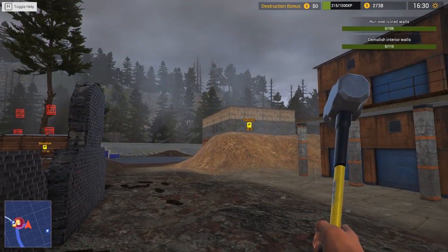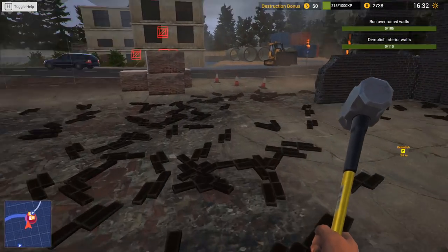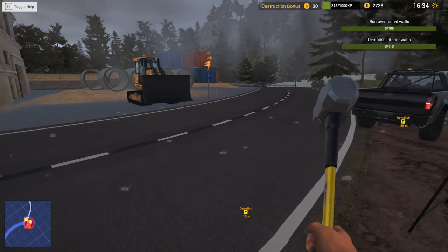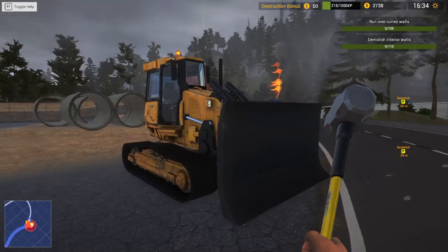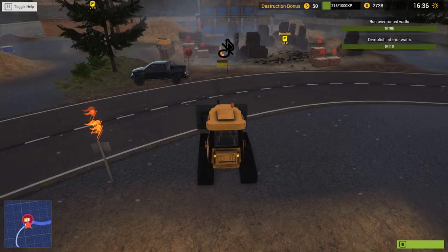Let's have a look first of all. We've got to demolish - run over ruined walls - and demolish interior walls. We don't want to destroy any of that. Anything dangerous in here - we'll check the job out first. Doesn't look like it. And the interior walls are over there. I think we're fine. I think we can get straight to knocking these over. Can we move these cones out of the way? Nope. Look both ways, kids. Let's jump into here.